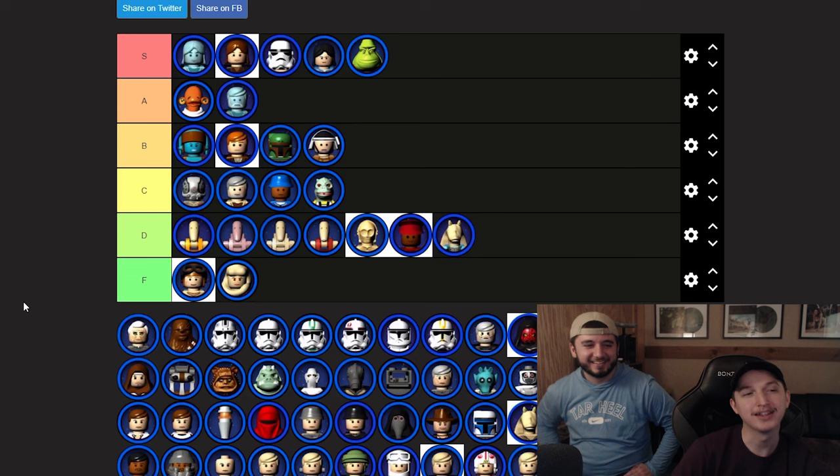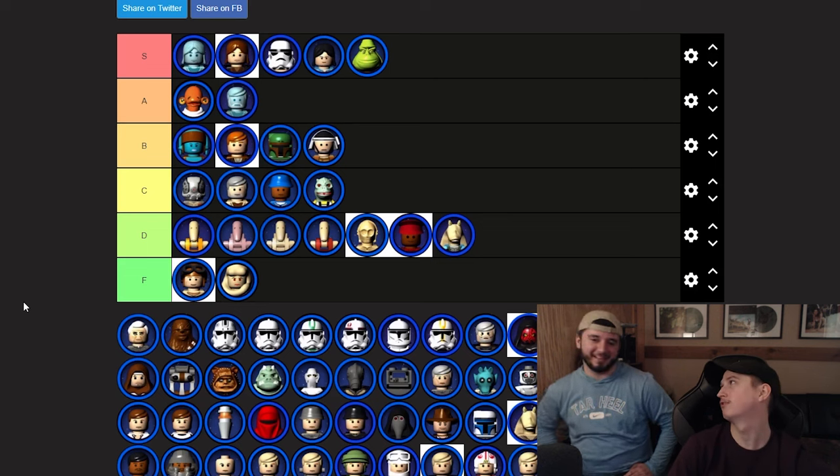So I might go D for Captain Panaka — I'm down with D. That would be like a Gungan warrior or something — probably D. Chancellor Palpatine had drip but no real usefulness. You use him in the Episode 3 beginning level where all you do is run away — that's F.